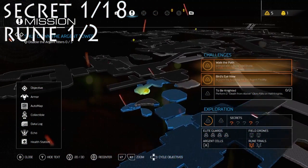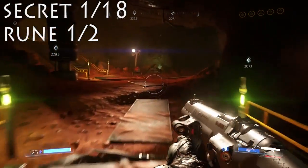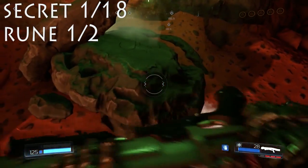We are onto the first one, and it's a ruin, and it's pretty hard to miss. Here we are on the map. As soon as the level starts, turn out left, and then just kind of follow this path. You just gotta jump down, and there's a ruin. It's pretty easy. You'll probably just stumble across it, honestly.